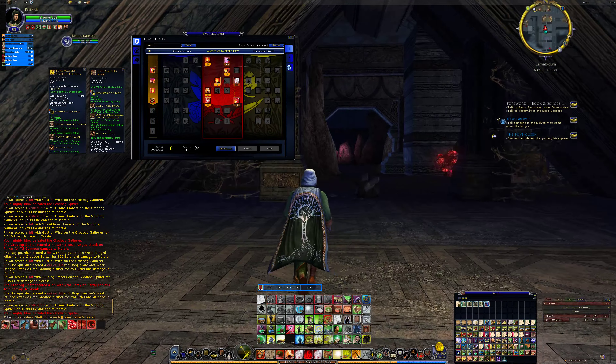The next steps for this character — and something people might choose to do that I chose not to — is to drop the induction skills' induction time. I could have gotten that down by 25%, but that will be the next set of skills I pick up for this character.